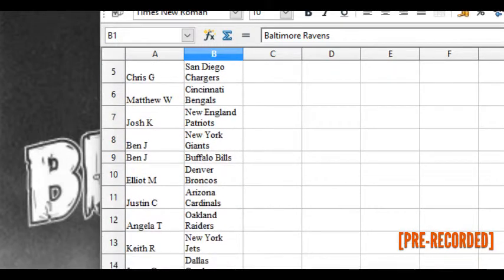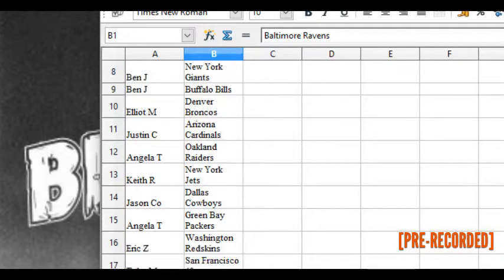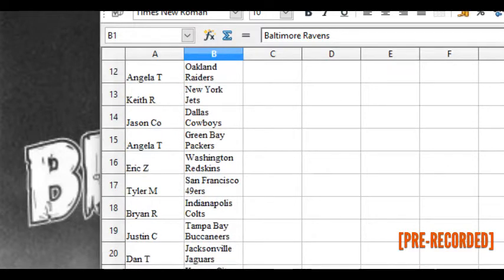Elliott M has the Broncos, Justin C the Cards, Angela T has the Raiders, Keith R the Jets, Jason C the Cowboys, Angela T the Packers, Eric Z the Redskins, Tyler M the Niners, Brian R has the Colts.